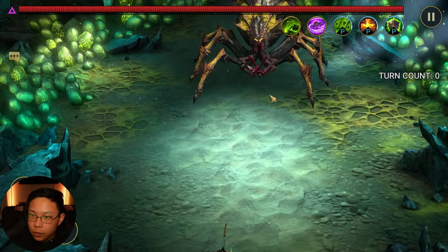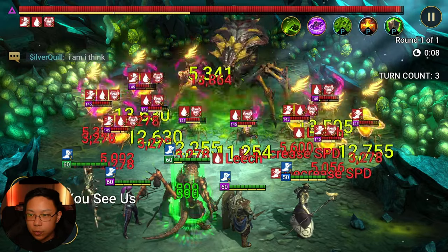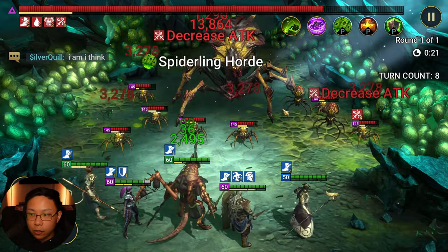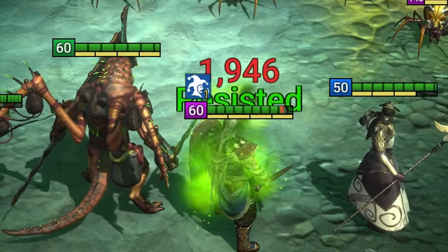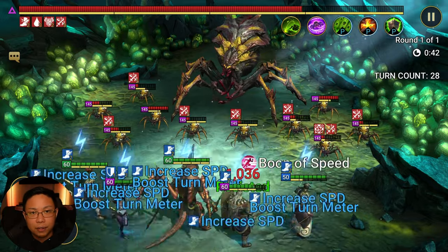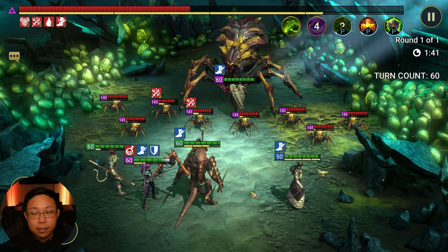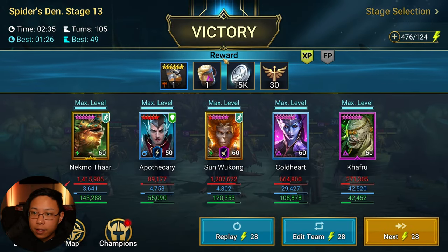Let me take you into stage 13 — this team is 100% on stage 13, and can sometimes do stage 14 but it's not consistent. The way this works is Khafru starts by using his A3 to place unkillable so he can't die even if near death, and the taunt ability so whenever the Spiderlings take a turn they focus on Death Keeper and not anybody else. He tanks everything, and the rest of the team is safe as long as that buff is up. When the taunt is not up, Coldheart receives some damage and the poison debuff, as opposed to Death Keeper who has more resistance and isn't taking any of that poison.